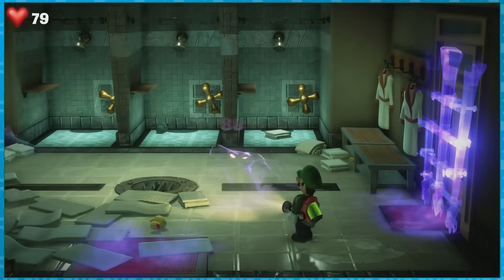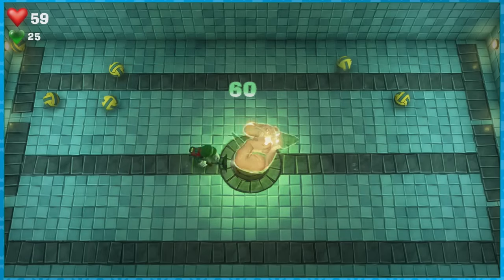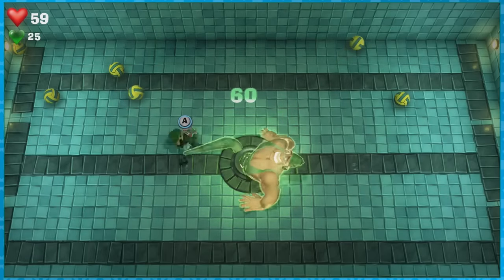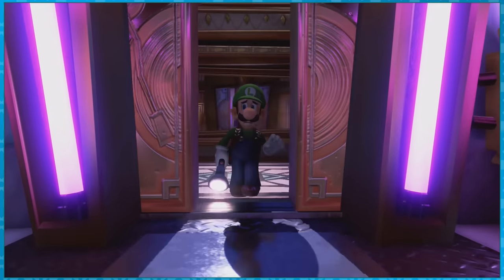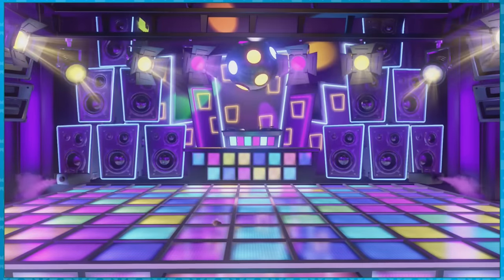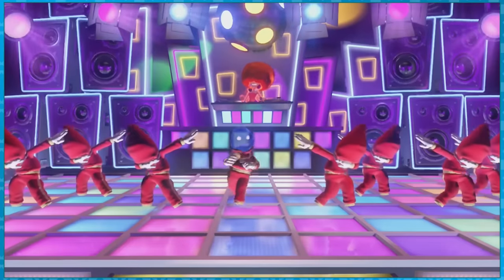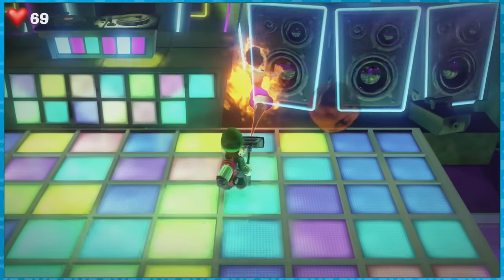Luckily, the room right after the cursed chest is very doable without collecting any other money, and the boss fight is equally as straightforward, though I do think Johnny Deep End makes for a pretty lackluster fight. The dance hall on floor 14 is just like the great stage and museum — one boss fight and you're done. Also, the Goobs actually dab at the start. Gross. Otherwise, it's easily done without collecting any money.